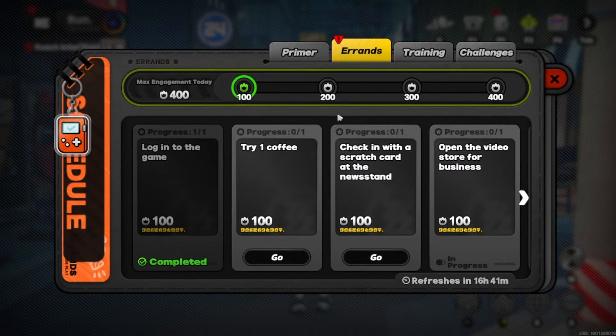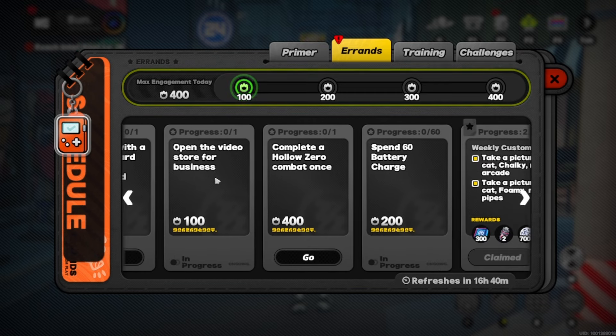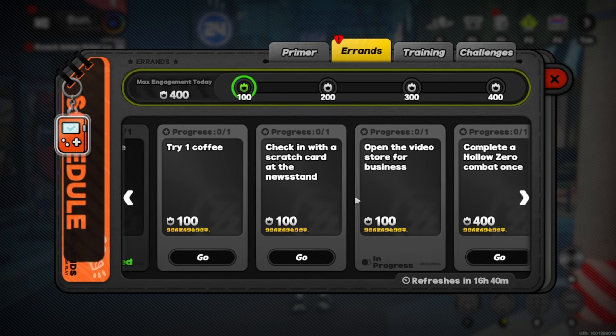I just logged in and did a little running around but haven't done anything yet, as you can see with my errands. What I typically like to do when I first log in is go to my errands to see what I'm going to be doing, since I usually just leave my character out on the street.